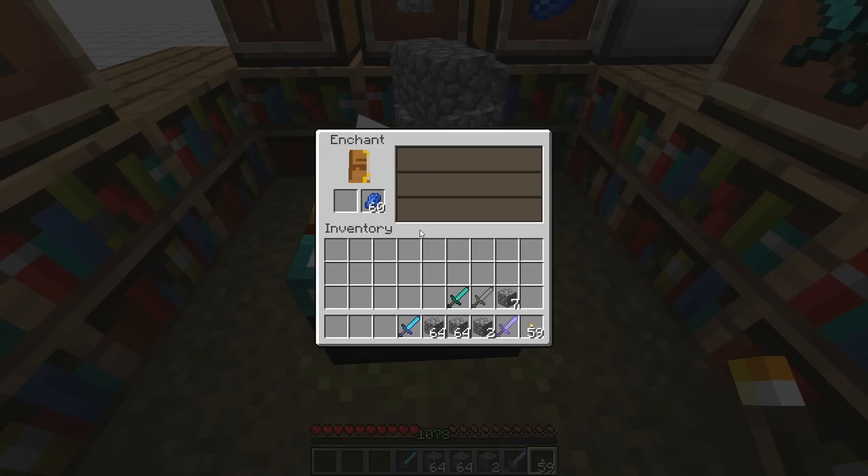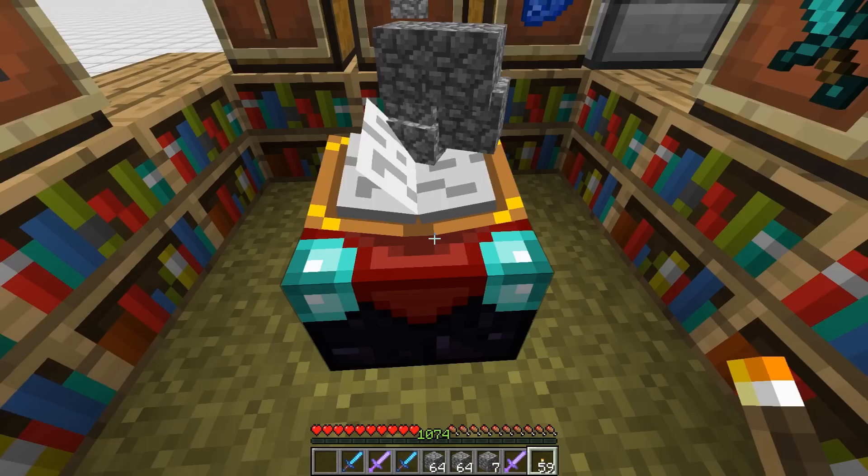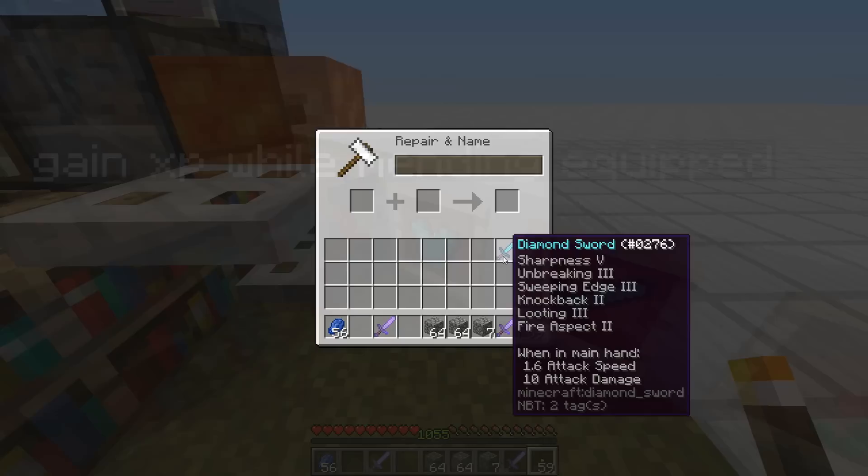It gets a little bit even crazier than that. I can go ahead and start dropping these items off to the side. Now once I drop them all off, I'll throw this sword in and enchant it. Then I'll throw this sword in — and yeah, some more good stuff. So let's take these two swords and put them into our anvil over here. And you can see I just gave myself the best sword in Minecraft that easily.